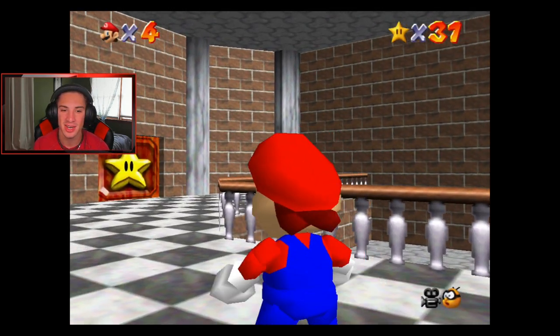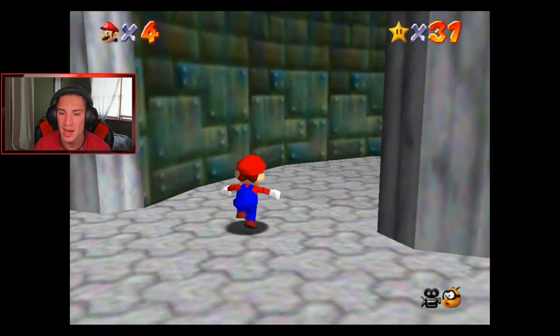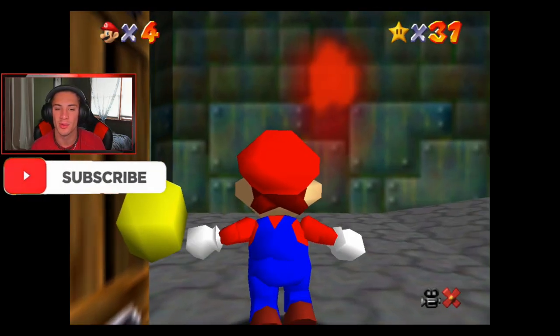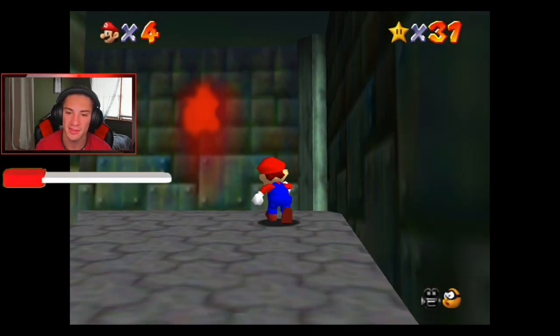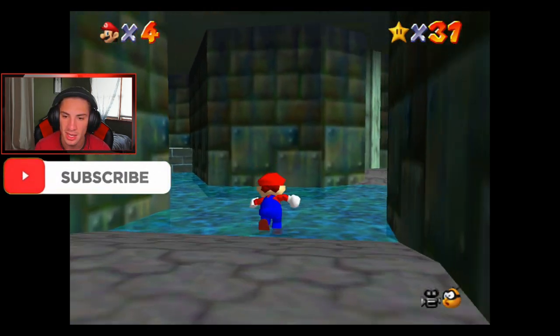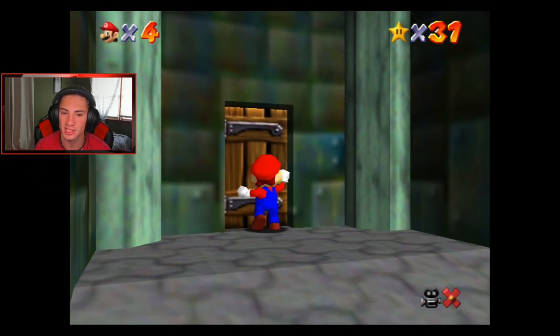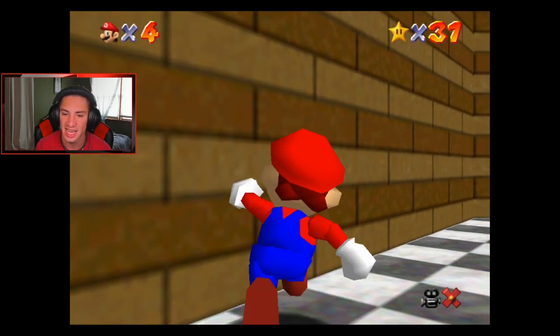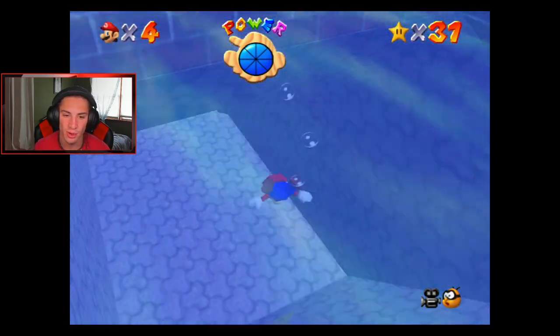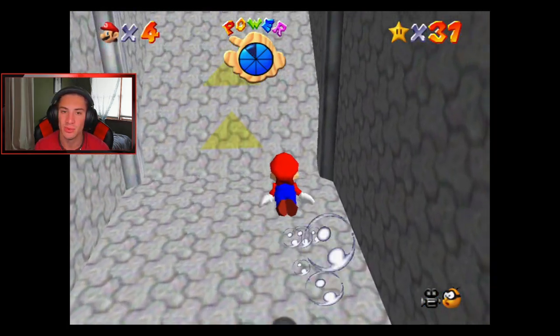That big key opens up the basement right here and we unlock a whole new area. I don't want to do any of these areas just yet because there is one world I'll be getting to in just a second, but I have to unlock something first. There's a rabbit showing me the way - yeah, this is exactly where I want to go.